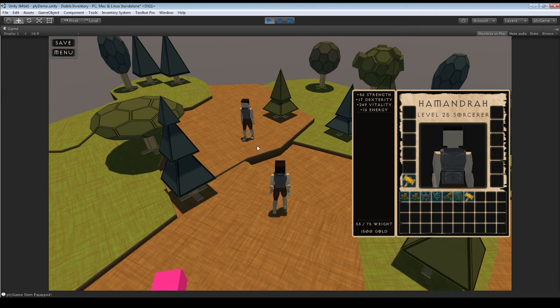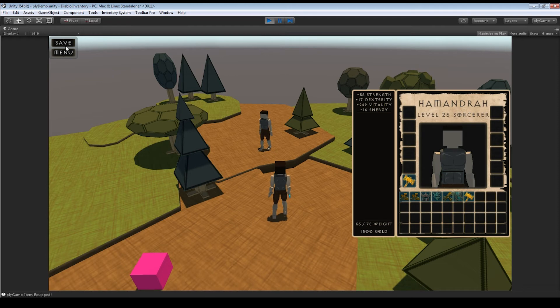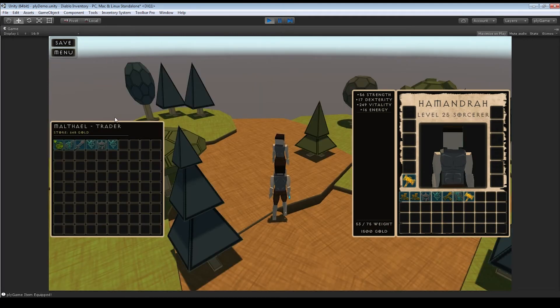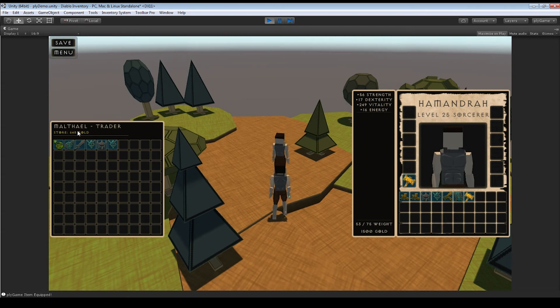Let's check out the vendor. This is his name and his trade — it can be trader, blacksmith, traveler, whatever you want. He has a gold pool: right now he has 648 gold. If I sell him a 323-gold item, he loses that money and I gain it. Let's see that in action — sold. I now have 823 gold.